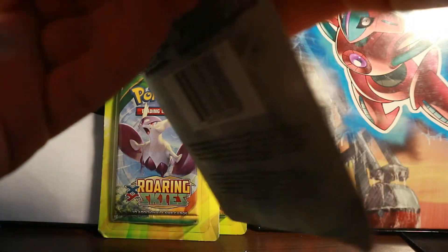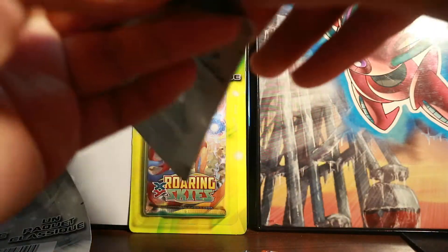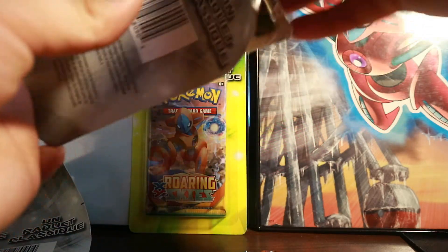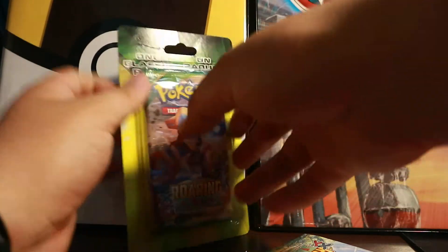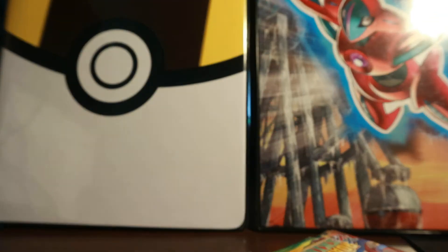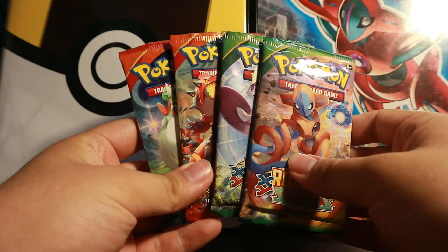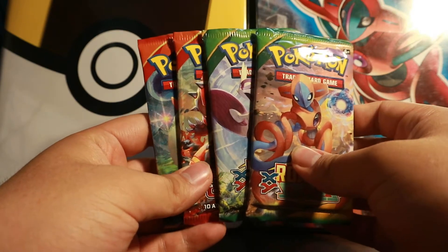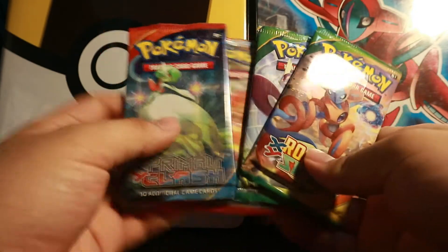I also found some interesting one-pack blisters of Steam Siege, the same ones I found for Ancient Origins, but I didn't pick them up because at the time I wanted to save up a bit and wait till I get paid next time. But for now, just these four would do great. I also picked up one more at another Walmart that same day - I'll show you guys what that is later. It's pretty cool, I'd consider it vintage. These were released about two or three years ago so they're getting harder to find in their old blister forms or classic packs. Here are our four booster packs - let's start from oldest to newest, which is Primal Clash.